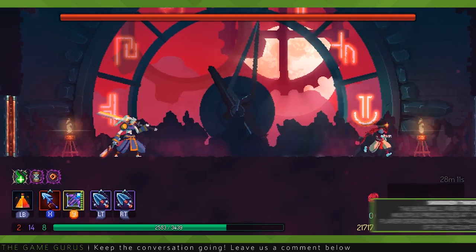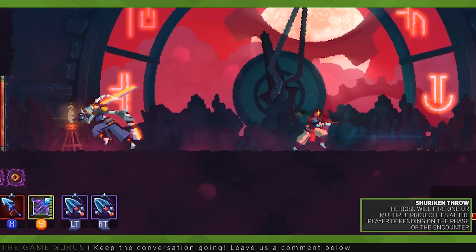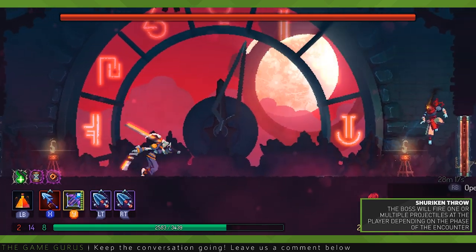Her second main ability is a shuriken throw. In Phase 1, the boss throws one shuriken in a straight line towards the player. Avoiding this ability can be done by simply rolling through or jumping over the projectile.